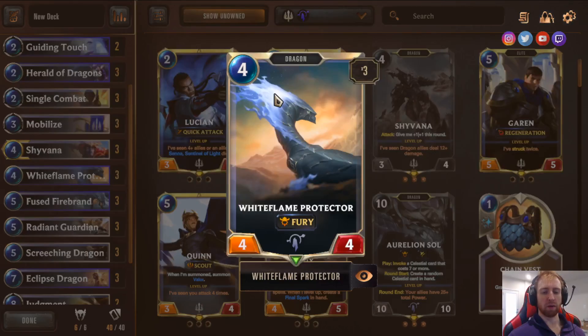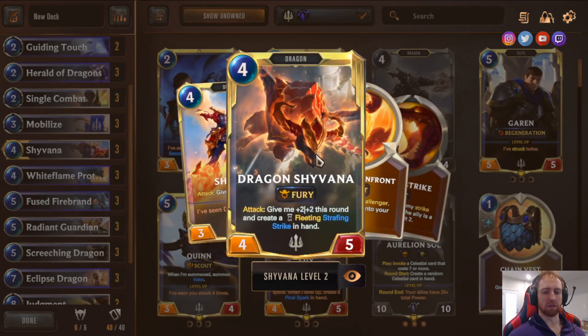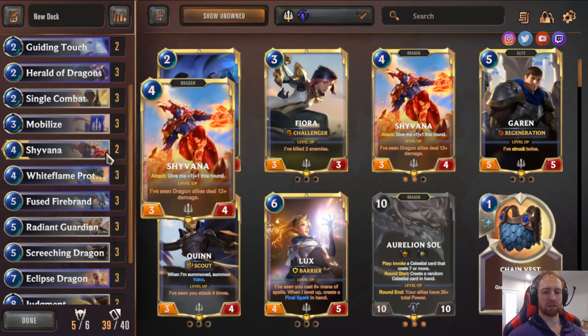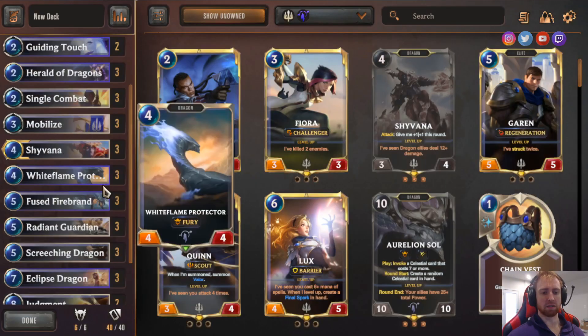White Flame Protector — four mana dragon with Fury. It becomes a four-cost but can be discounted to three mana with Herald the Dragon, which makes it very consistent. It has Fury and is a solid Dragon that fits the early ramp plan perfectly.